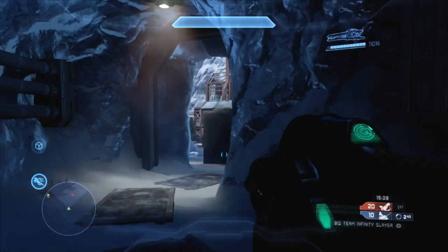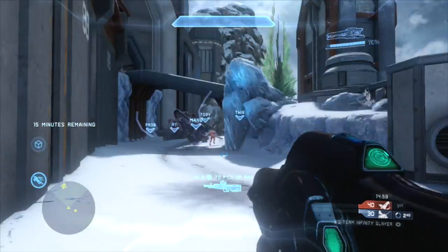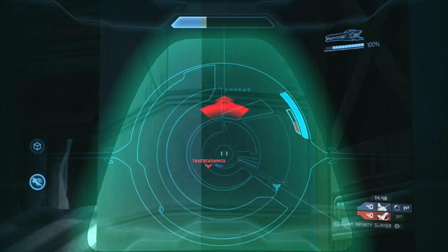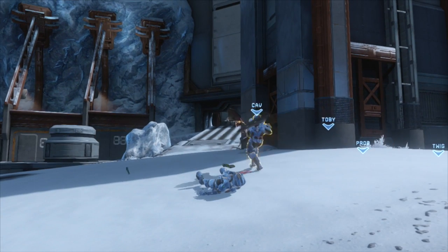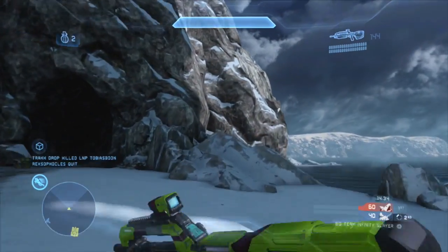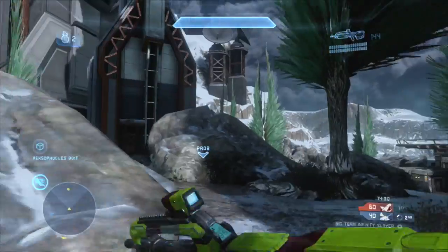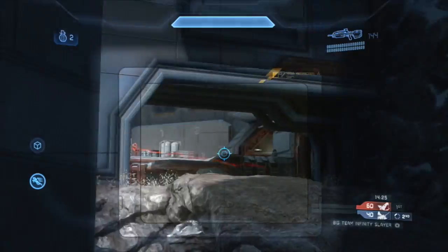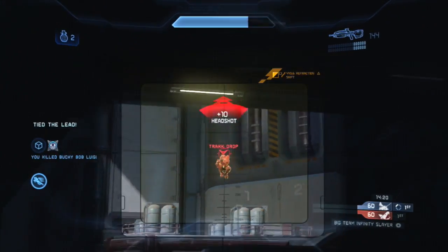I spend way too much time trying to get this player, but the film does have some better tips and tricks later on. I'm getting through this part because I do end up giving up a pretty dumb death right here. Now starting up here I spawn kind of on the enemy side, so I'm going to push straight into their cave area and look at their base from their side. I can see my teammate Corby pushed up here putting shots with a light rifle, so I'm going to try to clean up the kills he gives.